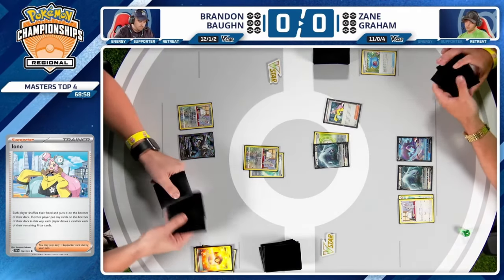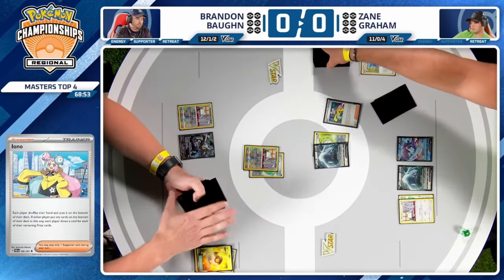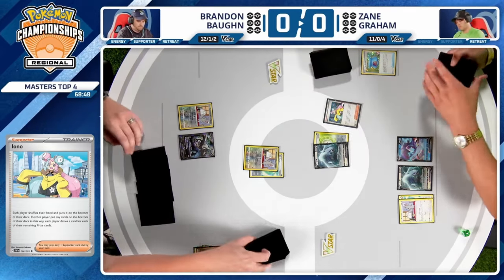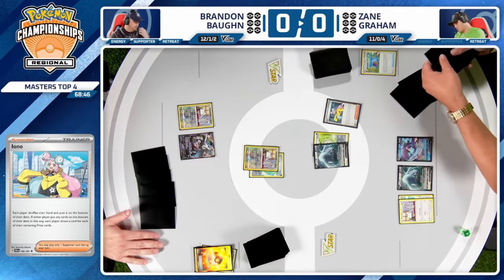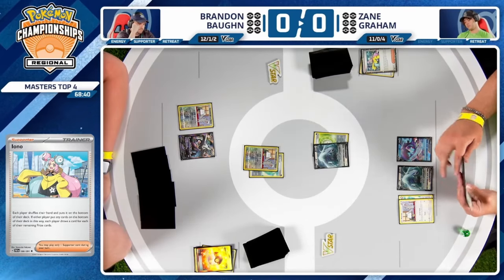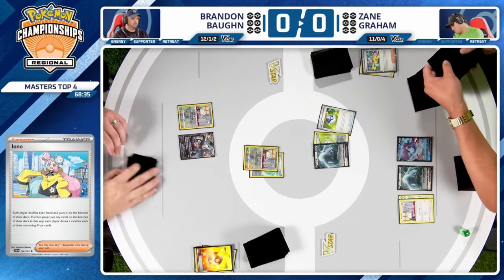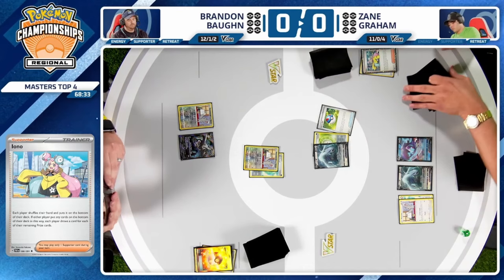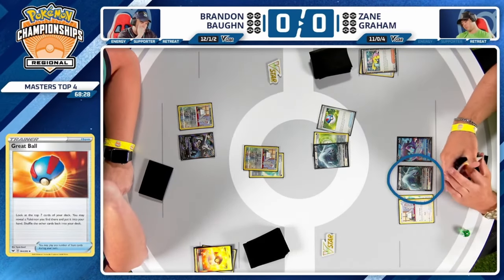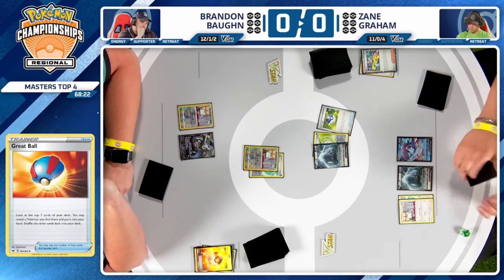At minimum, at least one Archaeops to read the wind away this turn. Otherwise, with just one Mincino in play, if there's potential for Brandon to just start chasing after Mincino throughout the game, this is really where it becomes interesting. Do you go after the prize cards or do you go after the main attacker? It really comes down to what Brandon has in hand. That extra Lugia V getting benched is pretty good for Zane.